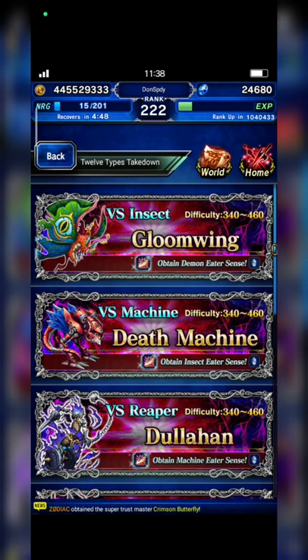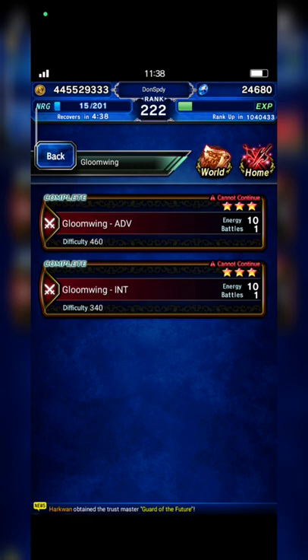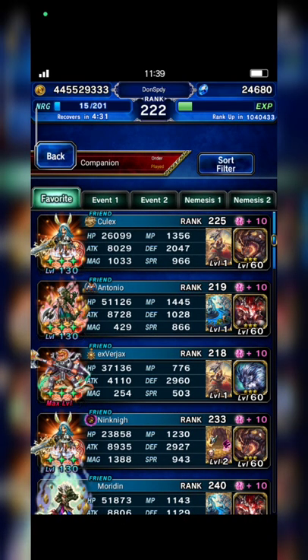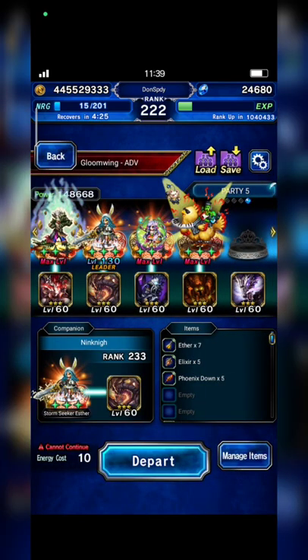Hi guys, thanks a lot for watching this video. This time I want to try to focus on Wind Damage. Although I don't have Emperor Envy against Gloomwing, I will bring Burwark and I find Ning Knight. Let's have a look.